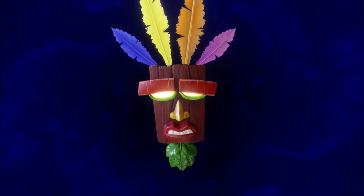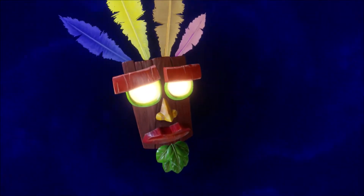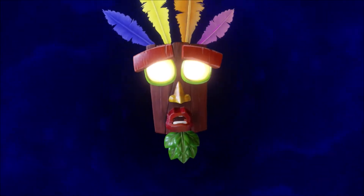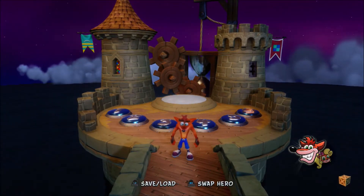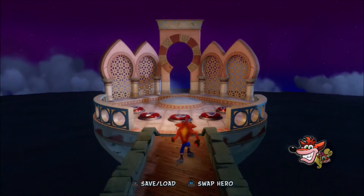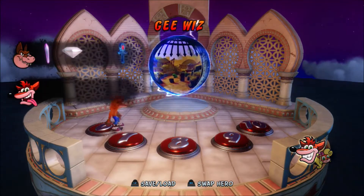By defeating Tiny, you have unlocked the gate to the next time travel area. Go back to the center of the Time Twister and save your progress if you wish. From there you will see the gate to the second time travel area is now open. There are upgrades for each area of the game, and we will also get a new crate type in-game. The first level I will tackle is the second medieval level — Gee Whiz.